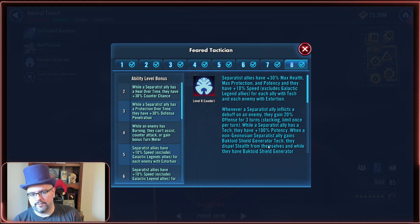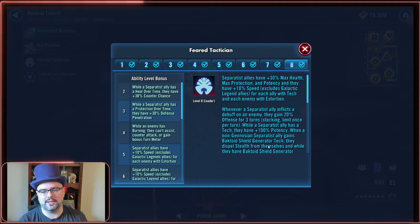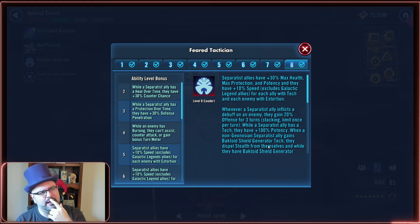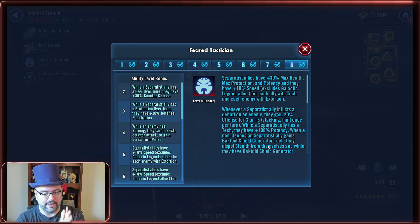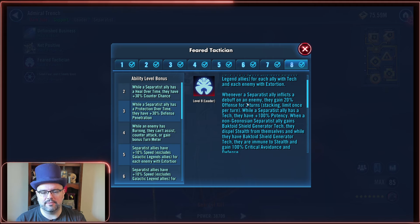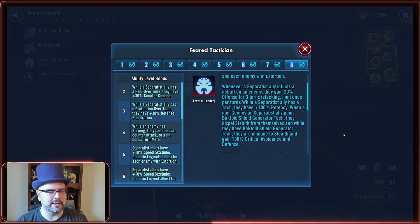If all three techs are out, that's 30% speed gained by everybody, because it doesn't require the character getting the bonus to personally have the tech. Not only do you have up to 30% coming from the three techs, but extortion is put out by Nute Gunray and goes onto one character, then can be recast in a couple of turns. If they're not killing your characters or preventing tech from going out and they're not managing extortion, you just run away with the speed. It's outrageous.